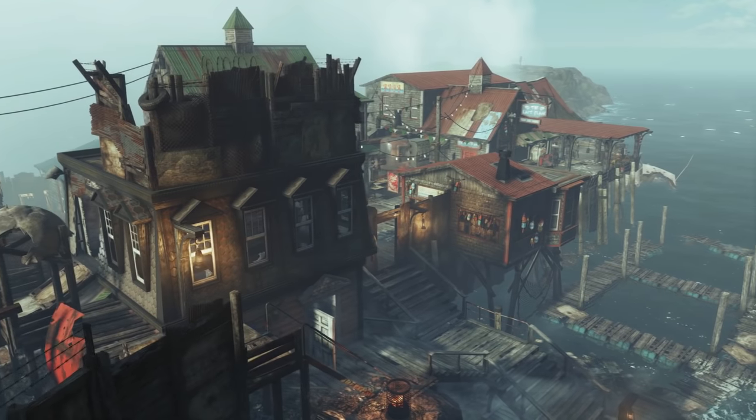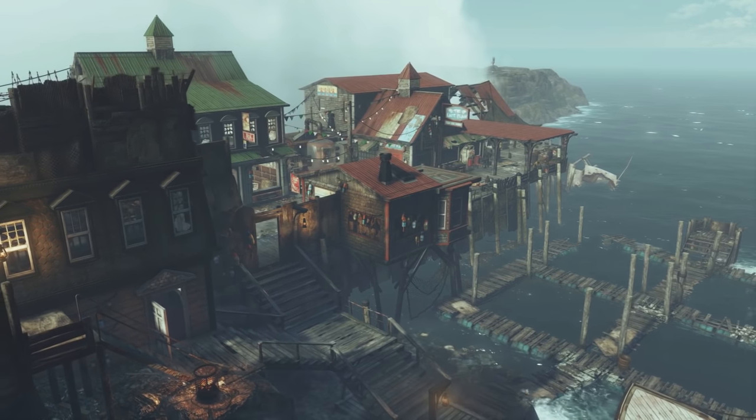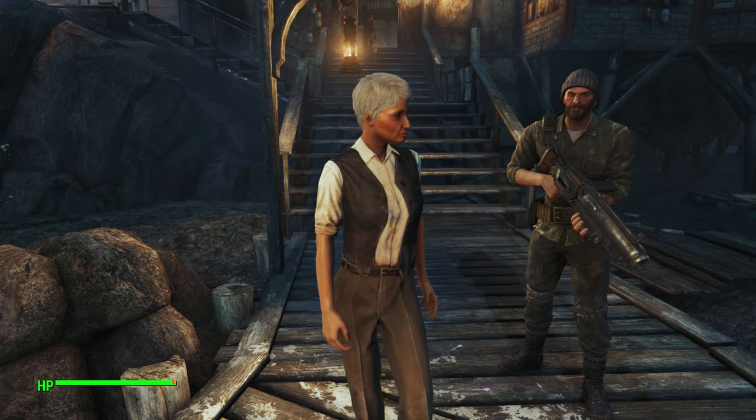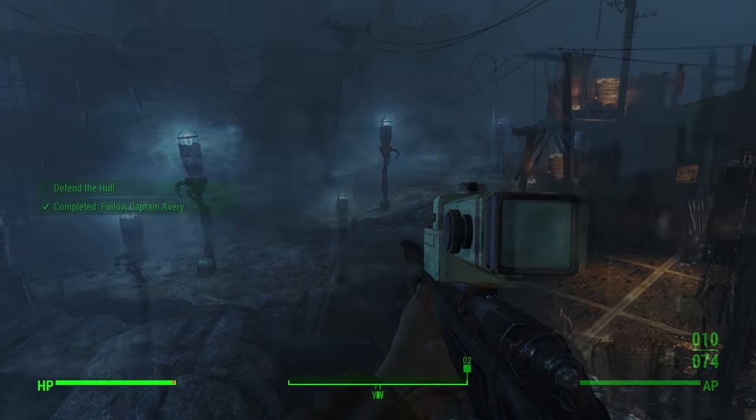The town of Far Harbor is built entirely on a coastal pier on the edge of the island. Run by Captain Avery, the town has a lot of trouble — first of which is the radioactive fog that covers the island, and the local wildlife that live within.